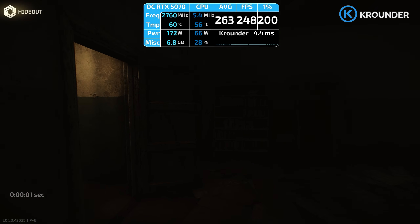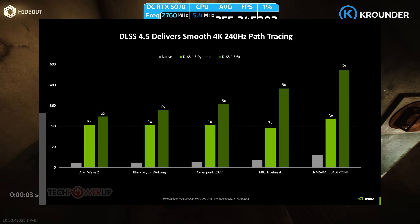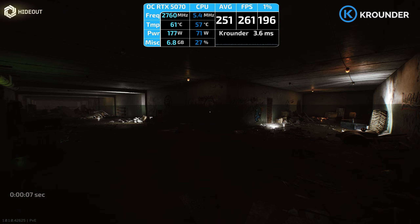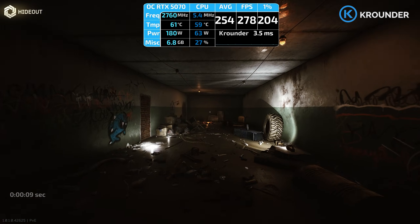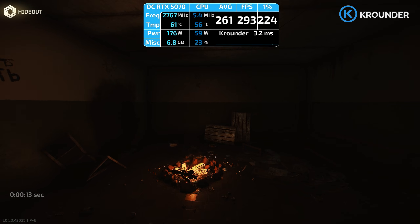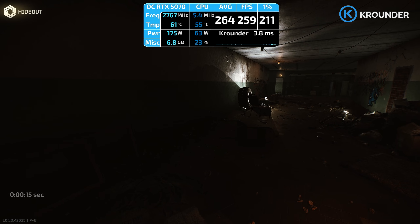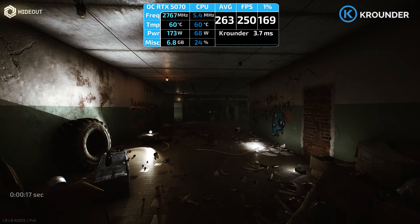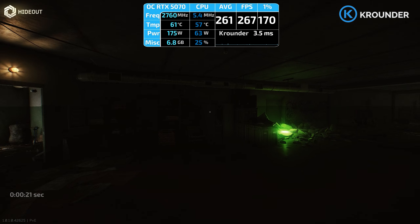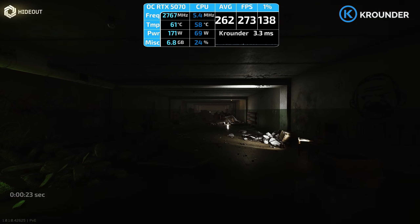Multi-frame generation now goes up to 6x on RTX 50 series — the GPU renders 1 frame and AI generates 5 additional frames. NVIDIA reports hitting 220–240 FPS in Cyberpunk with full path tracing at 4K using the 6x multiplier. The catch is it only works well if your base frame rate is already 50–60 FPS. At 30 FPS it'll feel terrible because input lag stacks up.